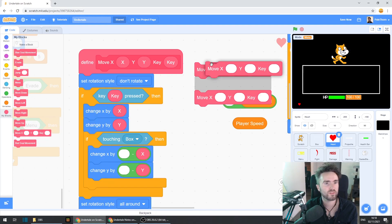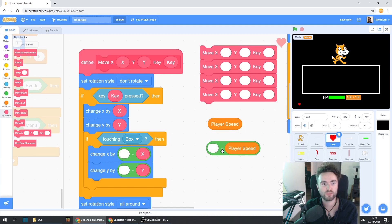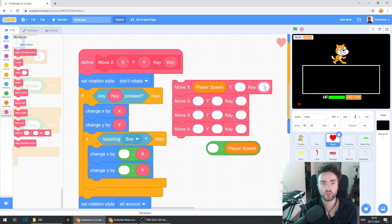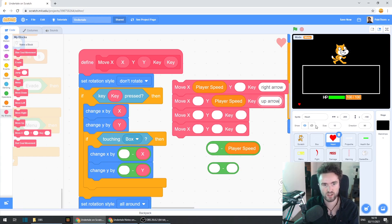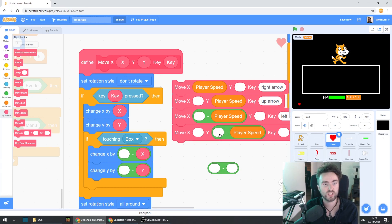We've already got our player speed variable and our minus player speed. Get out player speed and put it in our move X — then set the key to right arrow. Get out another player speed and put it here — this needs to be up arrow. Get this minus player speed and put it into our X — this key needs to be left arrow. Get a minus player speed and put it into the Y — this key needs to be down arrow.